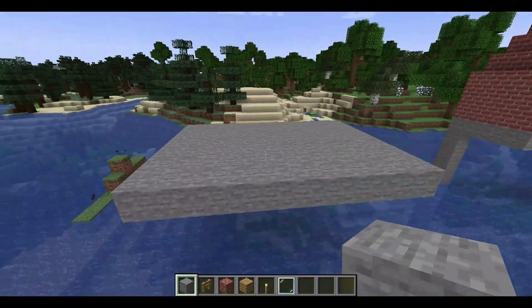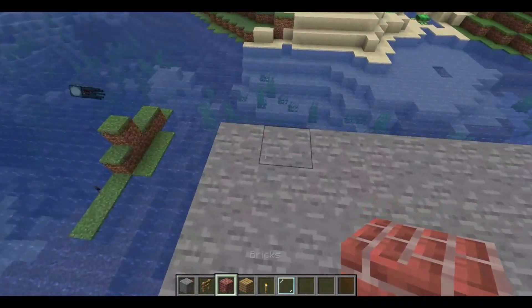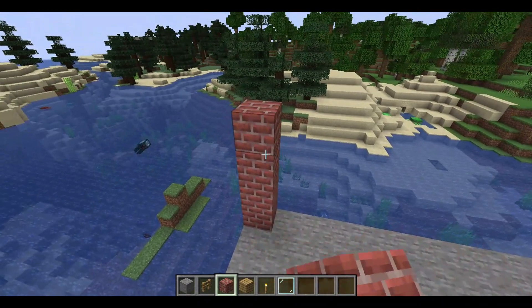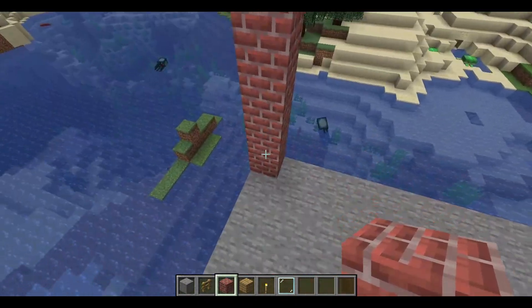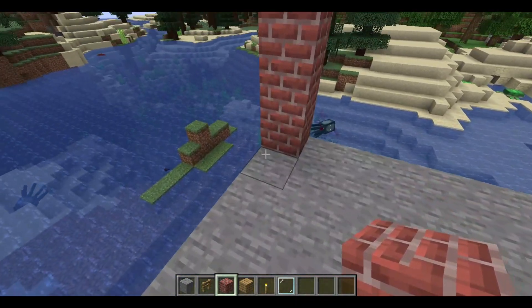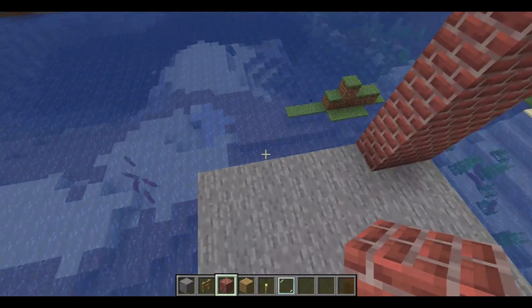After that, what you guys want to do is use your building block for the walls. I'm going to use bricks for the walls. You just want to build up four or five blocks — I'm building up one, two, three, four, five blocks. You can choose any height you want, and then just build out the walls around your base.